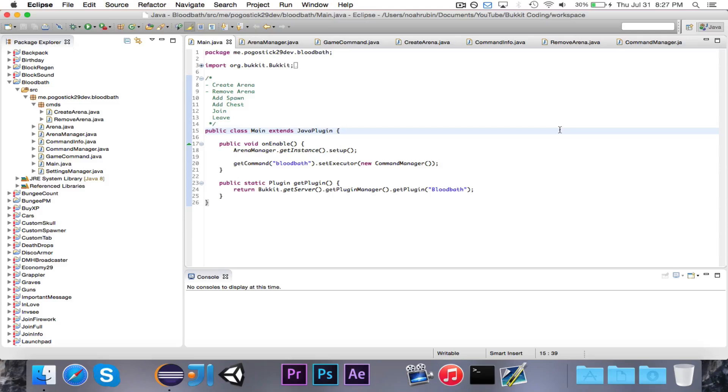Hey guys, Pogo here, and welcome to the next episode of the Survival Games miniseries. In this episode — the second part of the commands part of the plugin — we're going to write the next two commands. We've already written the commands for creating and removing arenas. Now we're going to write the ones for adding spawns and adding chests, then in the next video we'll write the join and leave commands, and then we should be ready to move on to the listeners and some of the other interesting things.